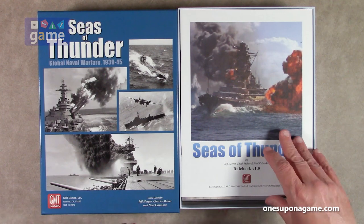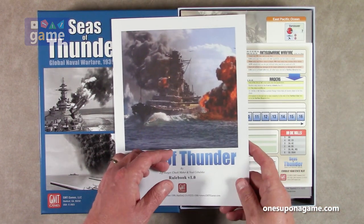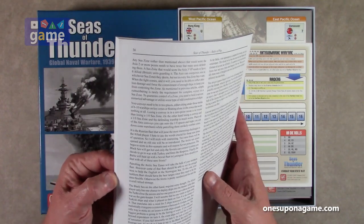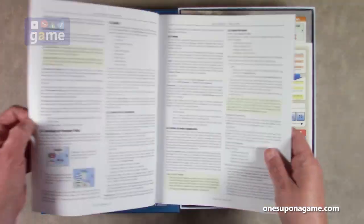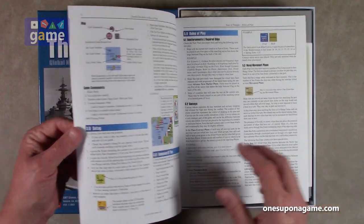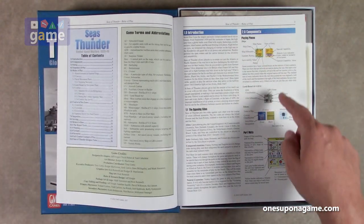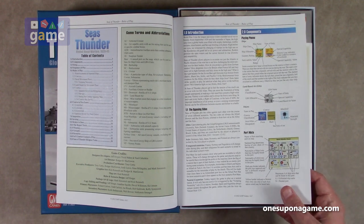So we start off with the rulebook, version 1.0 from GMT, on their excellent GMT matte finish rulebook paper — back to their good stuff. It's 36 pages, full color, kind of dense, kind of small print. Not microscopic tax-form print, but it starts off, as usual, explaining the components: the pieces, what's on the pieces, et cetera.